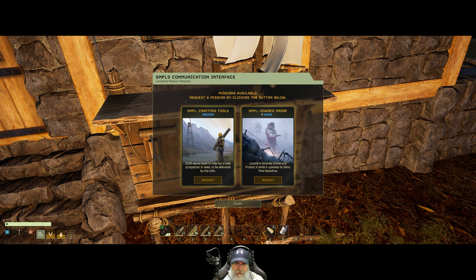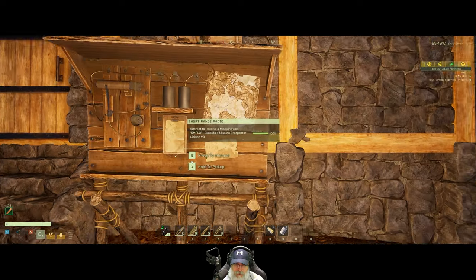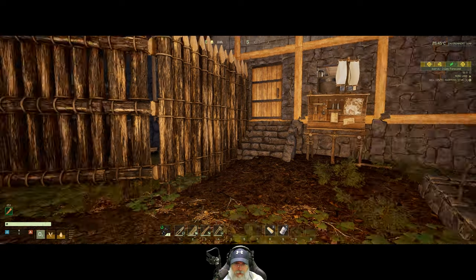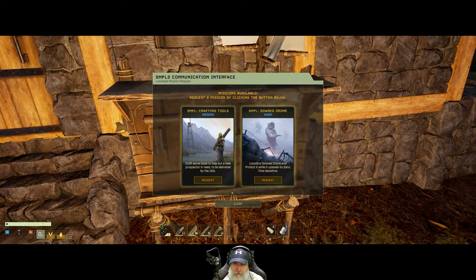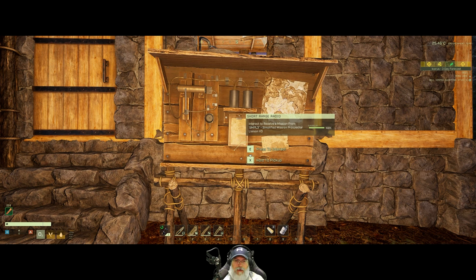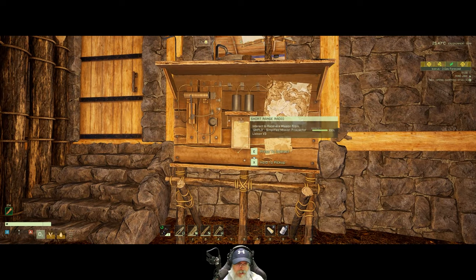Craft tools — medium difficulty. Craft some tools to help out a new prospector in need, to be delivered by the UDA. Locate a downed drone and protect it while it uploads its data — time sensitive. Are there different parts of this that we can select? Does not appear so. So does that mean we have to go through and do missions until something pops up to get us the strawberries and avocados? Oh, it's saying that they're rewards for doing the quests. Okay, I gotcha. So I guess we'll be doing these quests.